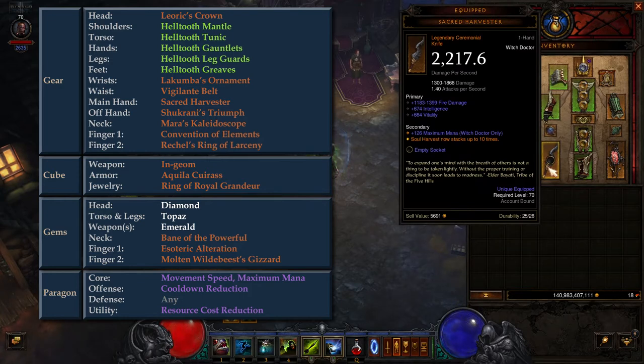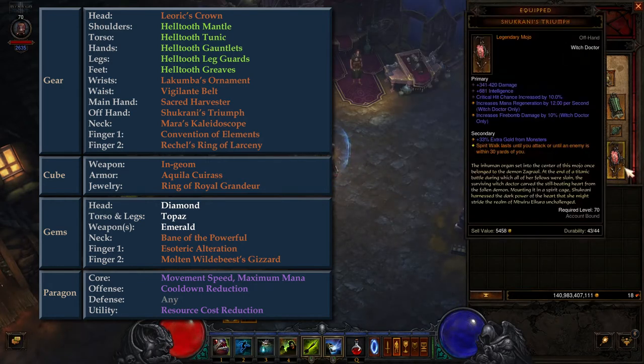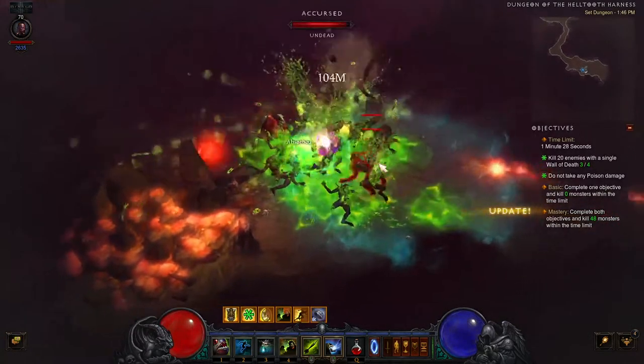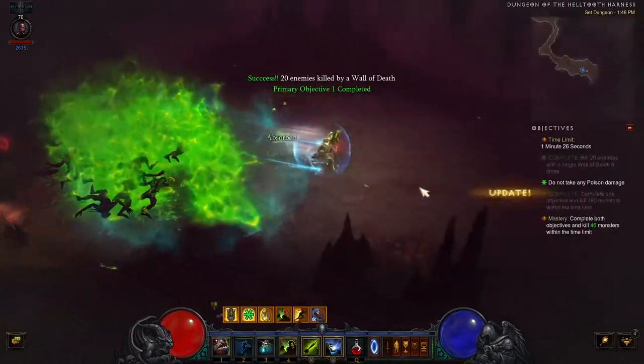In the main hand slot, we have Sacred Harvester, which provides extra damage and toughness through extra stacks of the Soul Harvest skill. In the offhand slot, we have Shukrani's Triumph, which provides a huge boost to movement speed via the Spirit Walk skill. In the neck slot, we have Mara's Kaleidoscope, which provides immunity to poison damage. One of the primary dungeon objectives requires us to avoid taking any poison damage, and this amulet will completely negate this objective, making it much easier to complete the dungeon.